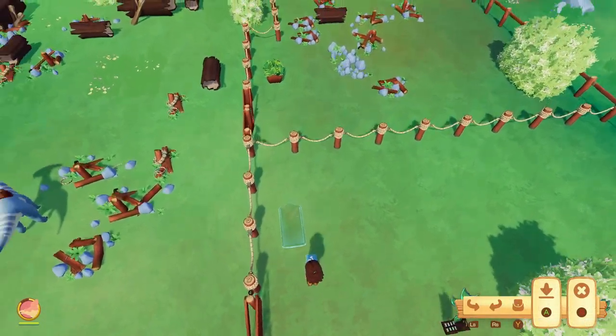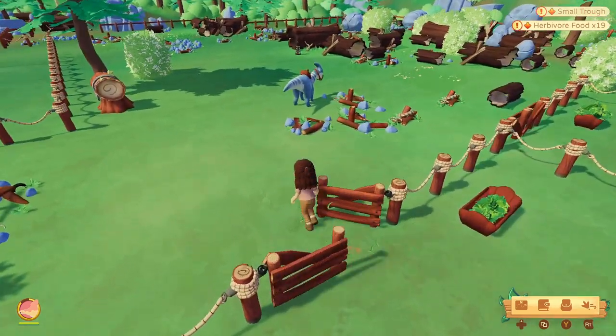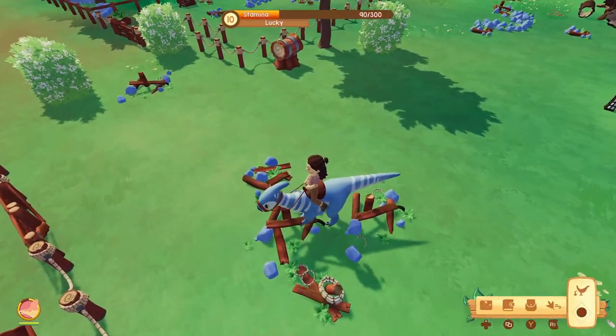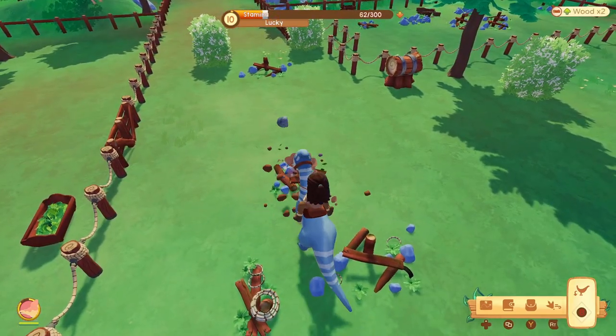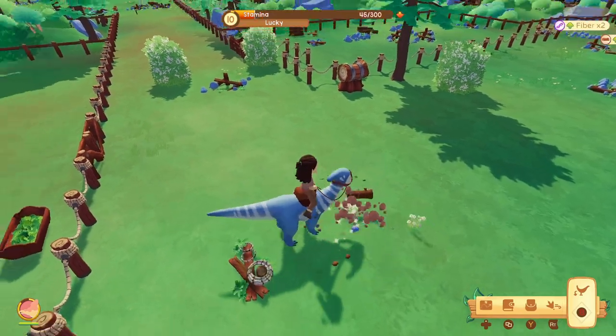I'm getting more pens built. Here's a hint: debris can spawn randomly on your ranch, so you might clear an area and then more will appear. But if you build pens, it won't appear anymore. I also just kind of like to build pens because it looks very orderly.